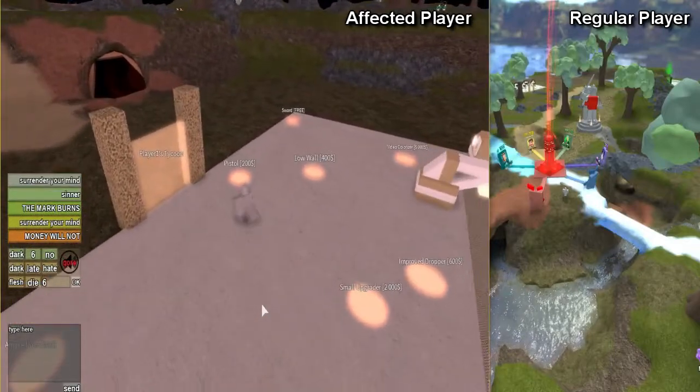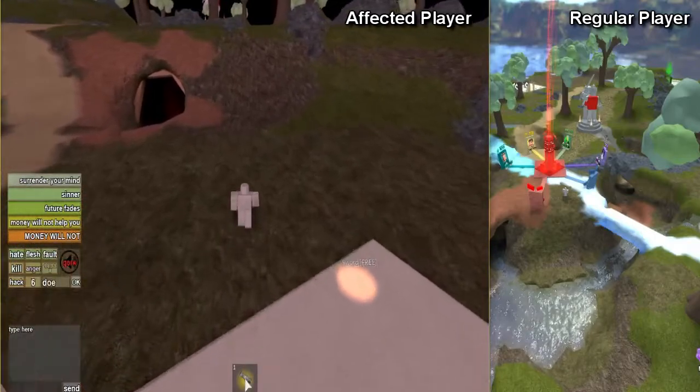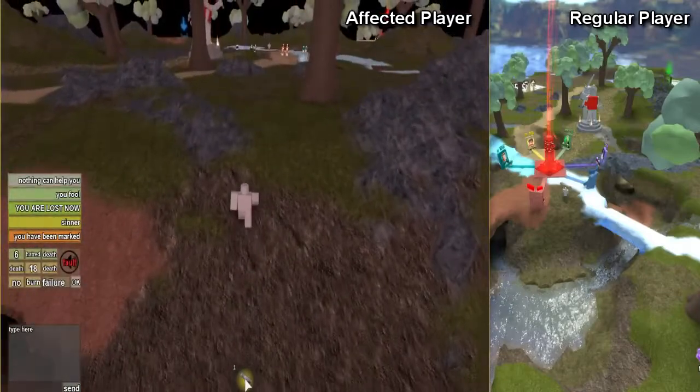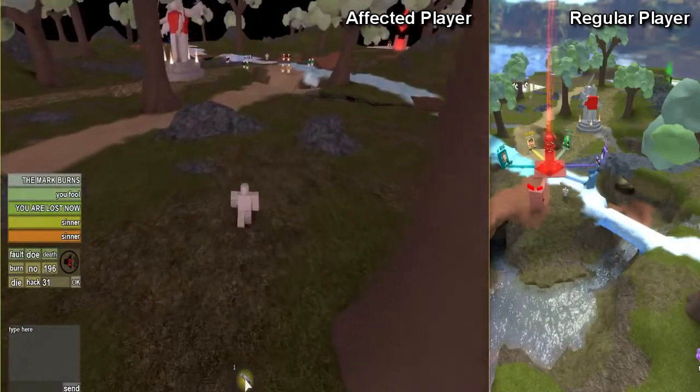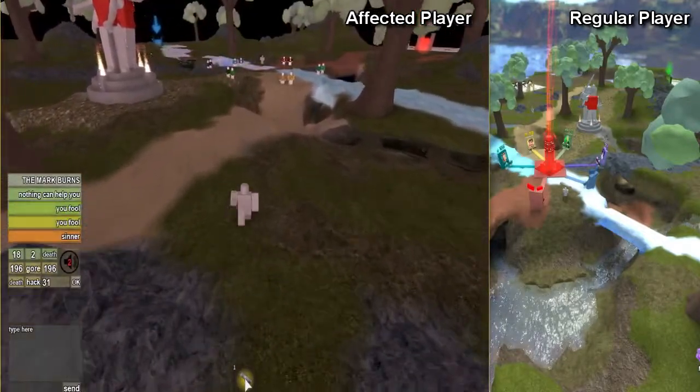The two players are not apart, however. The idea is that the affected player is experiencing the spookening but can still interact with other players in the server, confusingly mostly through chat. That's the intended behavior, but they can still interact with others as they normally would.